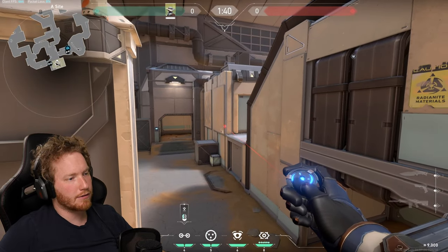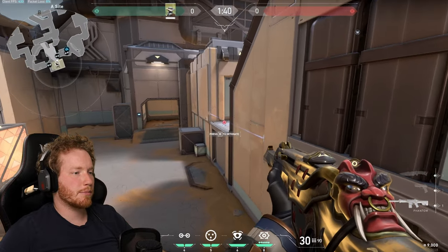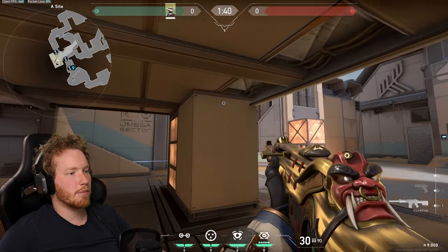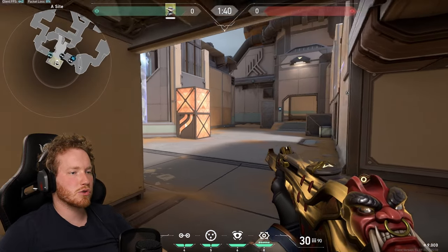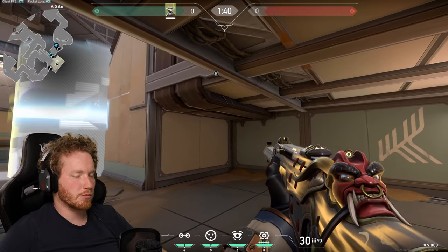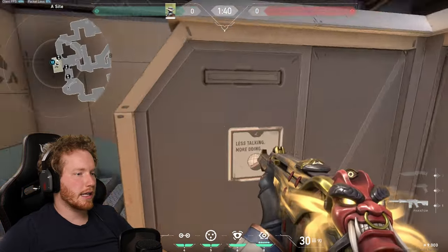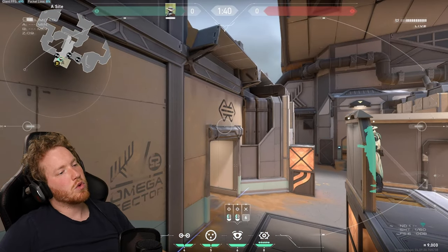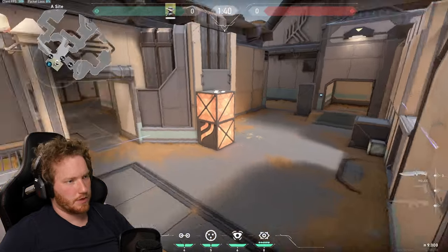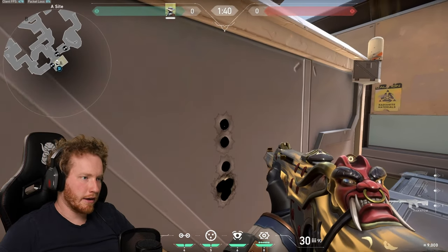You can set the other tripwire after they've gotten used to that one, making it a different challenge, and throw your cage right there so you can actually play on site. Using the camera, the second you see someone coming A main you set this off and you've got a nice little one-way to shoot through. An alternative setup: put your camera right here and play right here. The second you see the gun barrel, set off the one-way and shoot them straight through the metal for a wall bang kill. You can do the same thing over here — set off the trap, see their outline, and go for a wall bang.